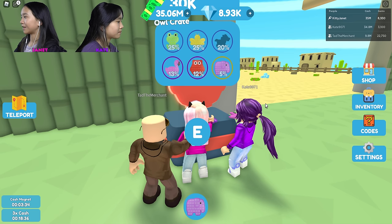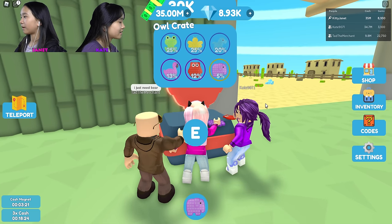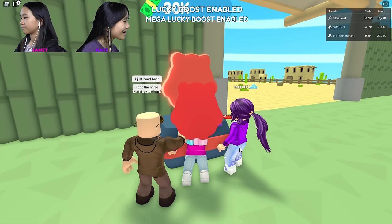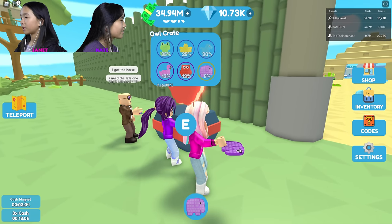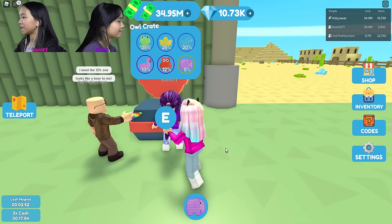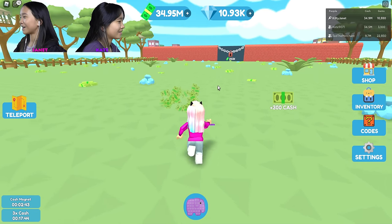Six — I got a flamingo. I just need one more. Seven — I got the owl. I got them all! I'm going to pull three more times. Frog. I got the elephant again. Nine. Is there a bear? I think that's a horse — yeah, that's a horse. I got a horse. Last one. I'm going to open one more because I got the horse. I finished my gems quest!